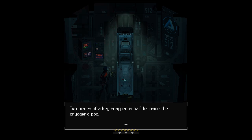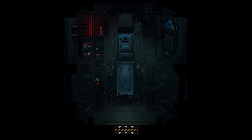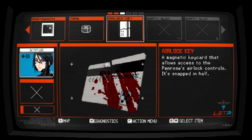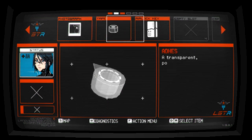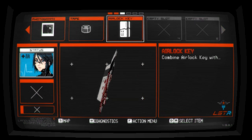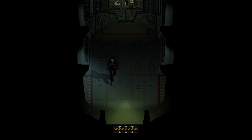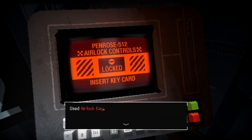Two pieces of a key snapped in half lie inside the cryogenic pod. Pick up the airlock key. Snapped in half — I meant it would tape. Lock key — use airlock key.